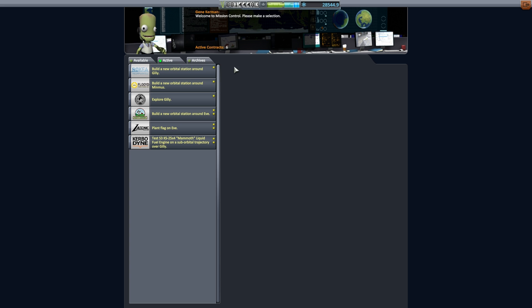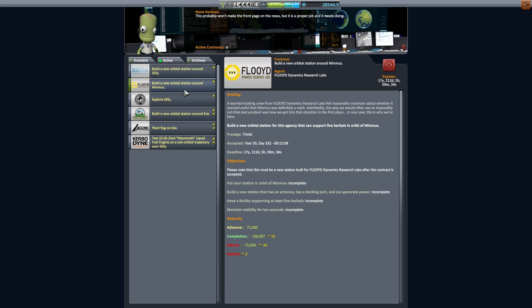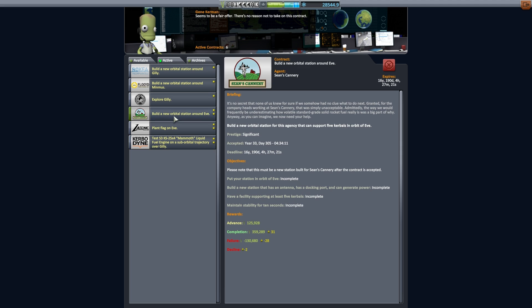We have picked all of these missions up from Mission Control. We need to build an orbital station around Gilly, which requires a thousand units of ore in our fuel tanks and five kerbals. We need to do the same sort of thing around Minmus, with the exclusion of the ore. We've also got an Explore Gilly mission, which is just a spacewalk.